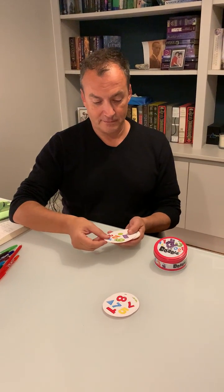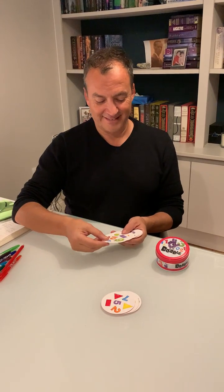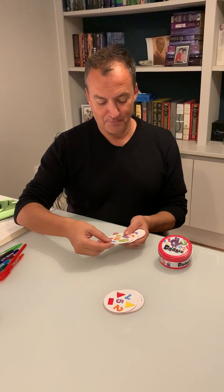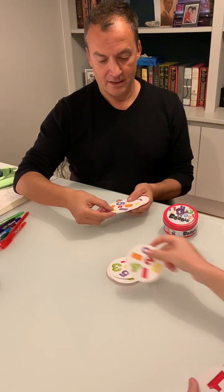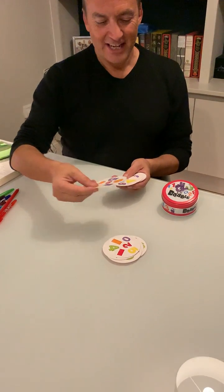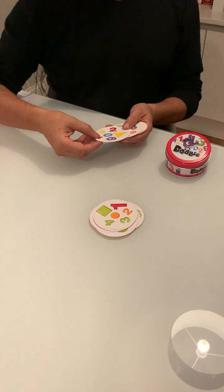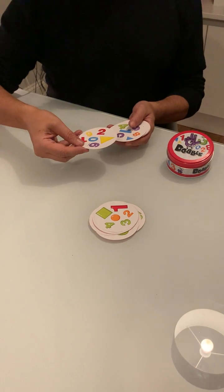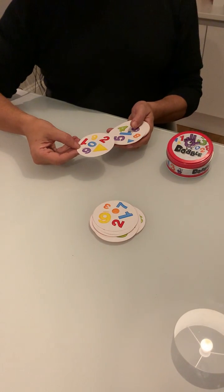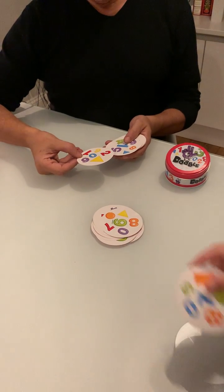Red 8. Yellow triangle. 2 orange. 2 red. Orange rectangle. Orange sphere. Orange 3. Orange 8.